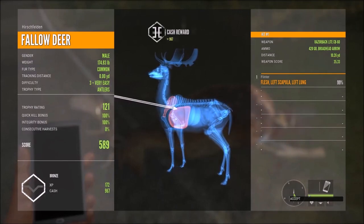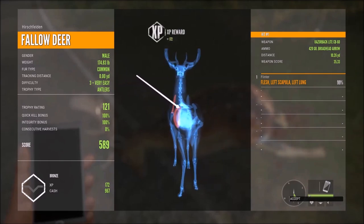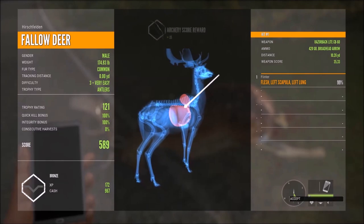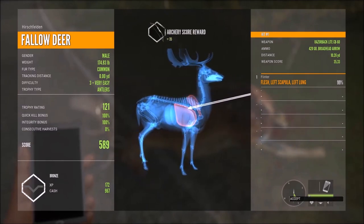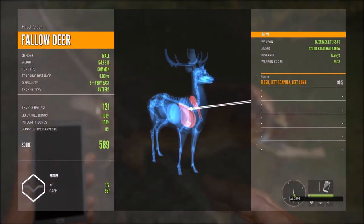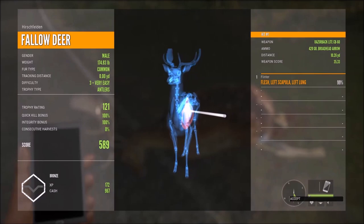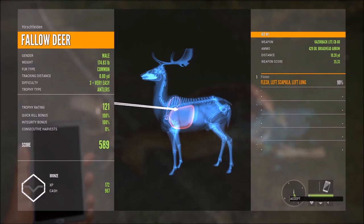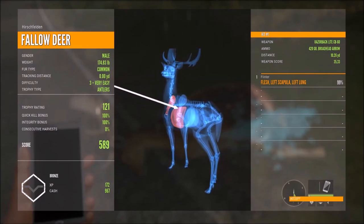We just had a very easy fallow deer, but I've learned a good bit about the game since I last played - about consecutive harvest and how the bronze, silver, and gold all works. It's actually related to the trophy integrity of the animal, and of course the trophy rating or score also goes off of that. Maybe that directly influences bronze, silver, and gold - I'm not 100% sure about that.